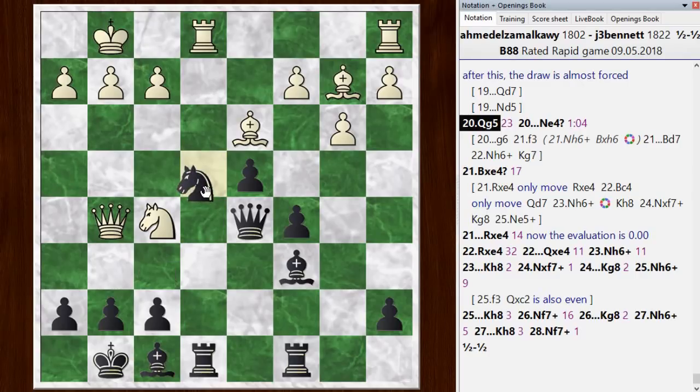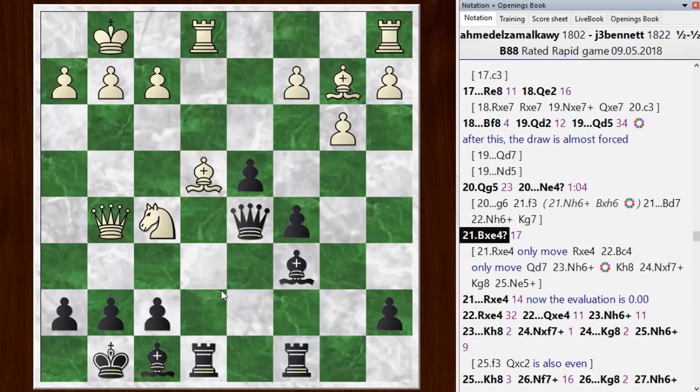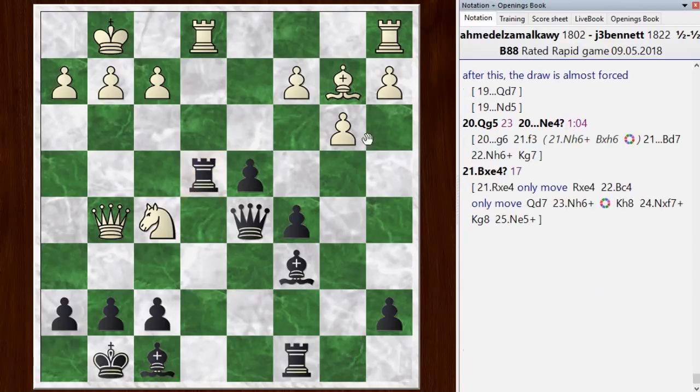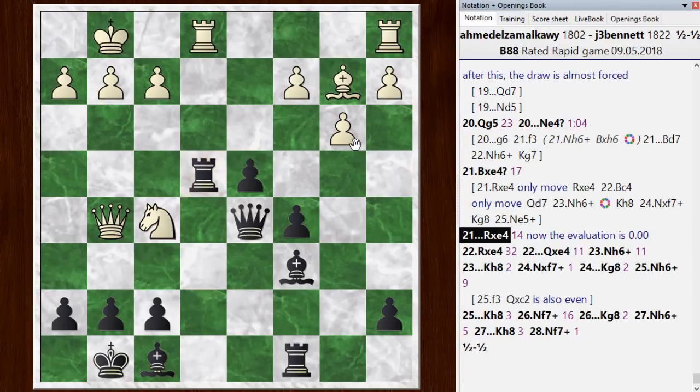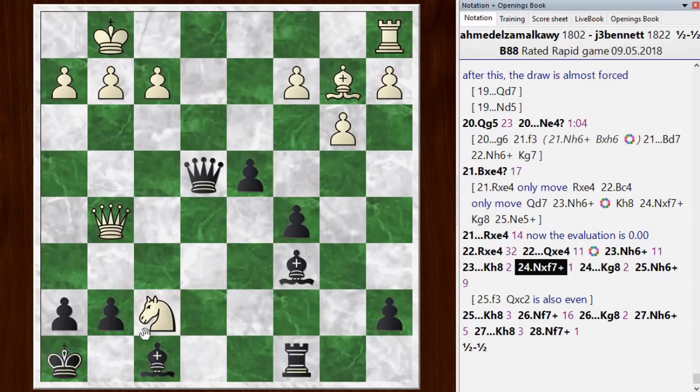So that was white's chance to win the game. I played knight e4 - this was white's chance to win the game, he had to take with the rook. Instead he took with the bishop, so he no longer has that bishop c4 idea, and now we really are in a path where the only outcome is a draw. All other moves leave one side worse. So the chess engine is giving our play leading to a draw as the best play. So he takes, which distracts my queen away from the defense of f7. Now he can play knight h6 check, king here, knight f7 check, king back - and there's a draw by repetition.